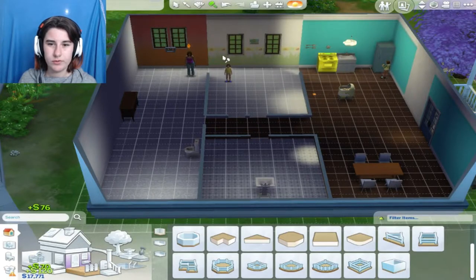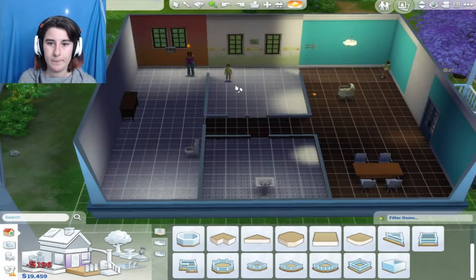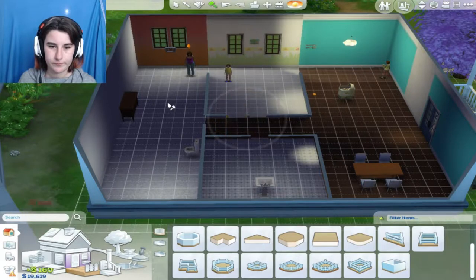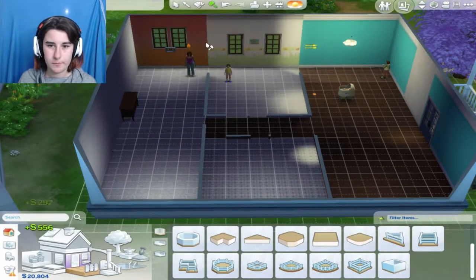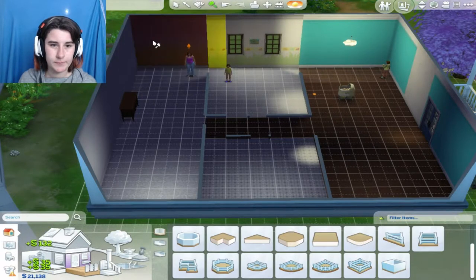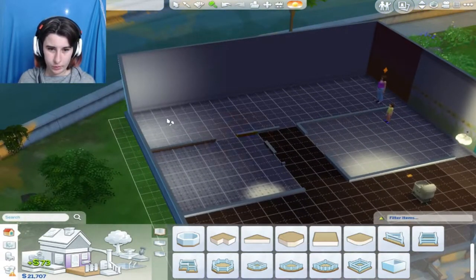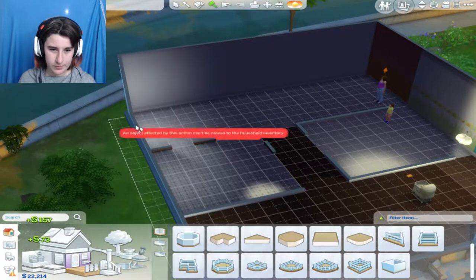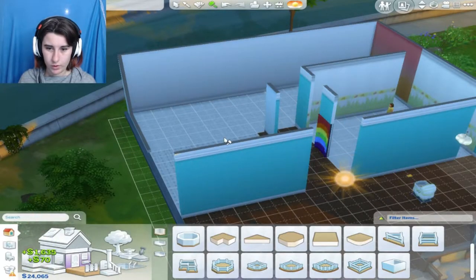I'm just gonna put that and that in — the rest we'll figure out along the way. So let's just get rid of all of the walls. Oh, that was a mistake. Yeah, I just want to get rid of all these walls. Get rid of all of this — I want to get rid of everything. I'm gonna get rid of like all of the walls, I think.